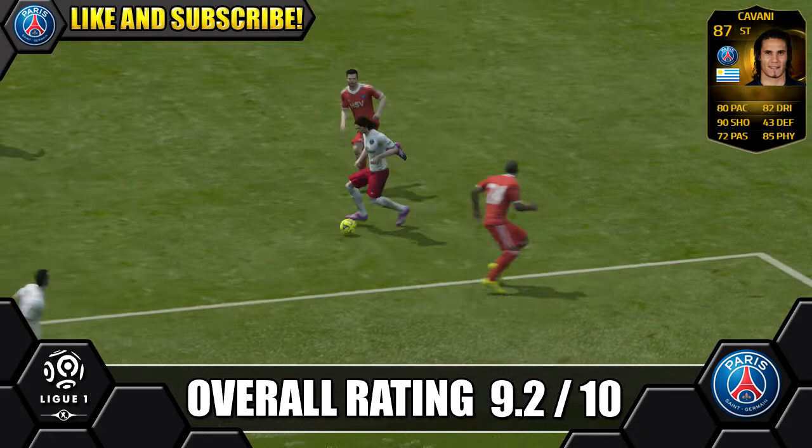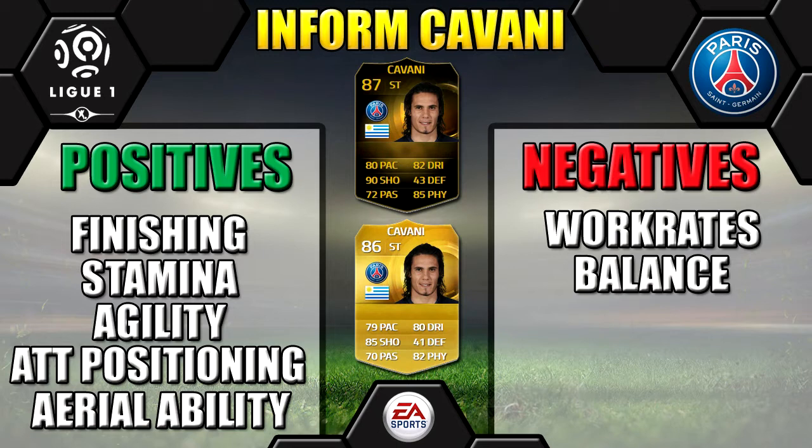So finally, we're going to leave you with Inform Cavani's positives and negatives on screen. Price range is $350k to $500k on PlayStation and $100k to $160k on Xbox. A decent price for him, but as usual it's so hard to find with these price ranges — players are insane to find these days. Luckily, as we said, we got ours in a free pack, otherwise we may not have been able to do this review.